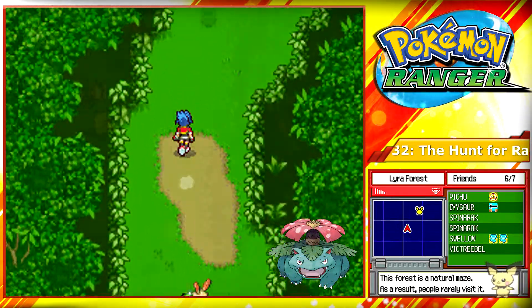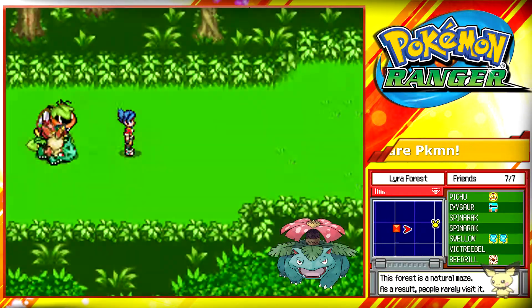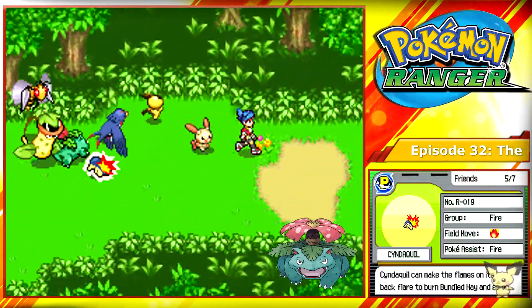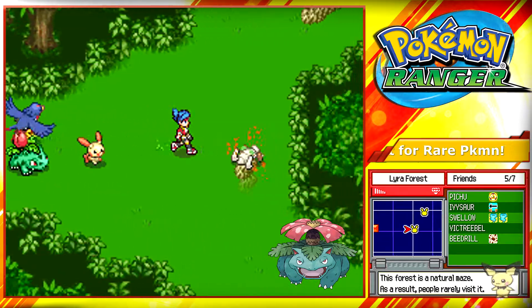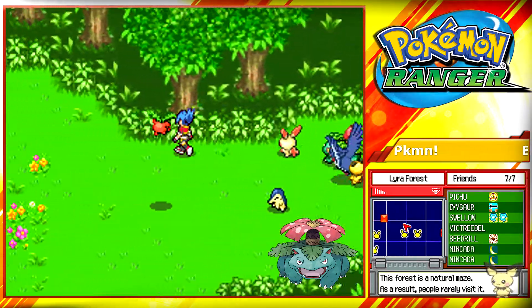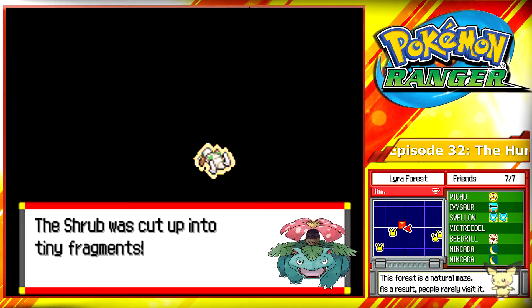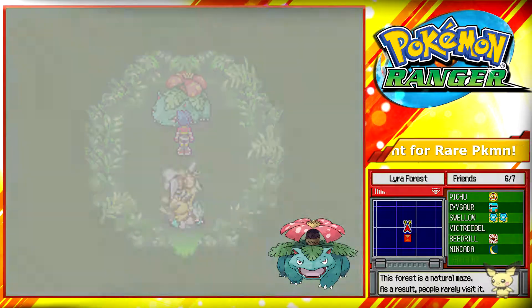After capturing Victreebel, continue going north past the Beech Reel section and enter this flowery section. We'll need to come back here, but first we need to capture a Pokemon with a level one cut field move. We'll need to go south in the Labyrinth section where we will find two Nincadas. Capture both of them, then return to the flowery section where we can use Nincada to cut the bush and find a Venusaur.